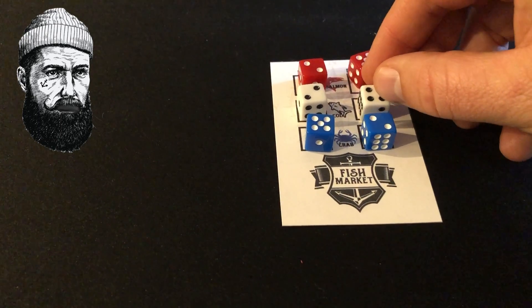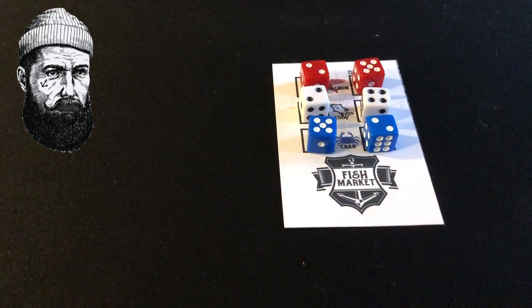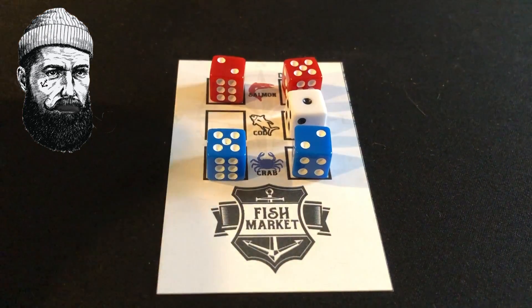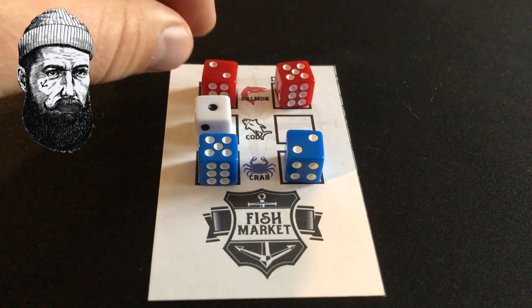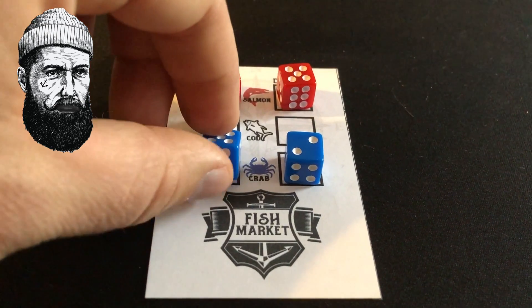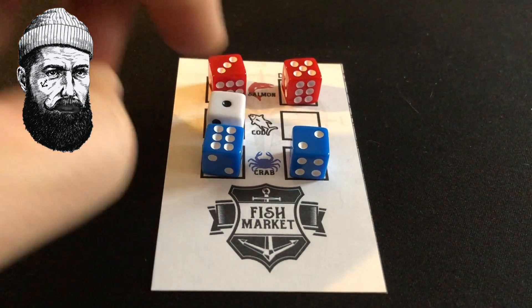Players must also lower the market demand. If the market demand has been fulfilled by a player, the demand dice is removed and all other prices of goods are increased. A player can still deliver with no demand but the price is only one dollar per good.